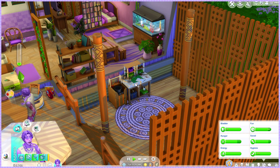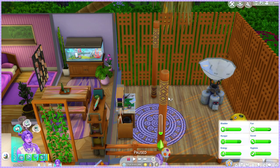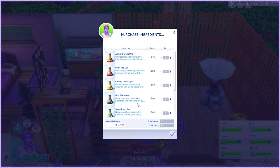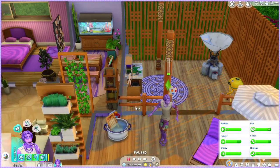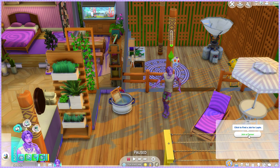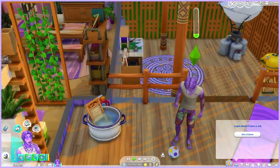I got him a fabrication table so he can level up his fabrication skill, which is needed for this generation. I'm kind of excited to see what he can make — so far I can only see candles. We can purchase soy wax, though we're a bit on a budget at the moment. First thing we should probably do is get him a job.